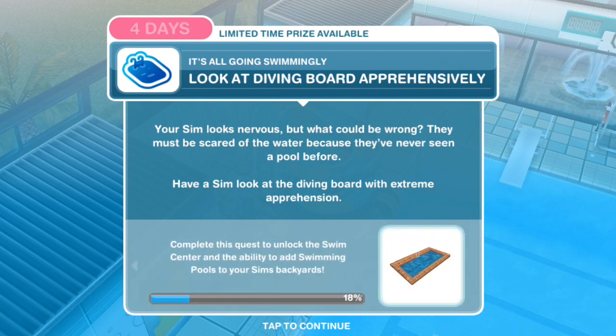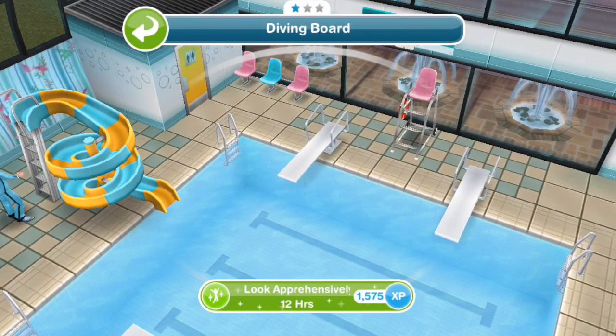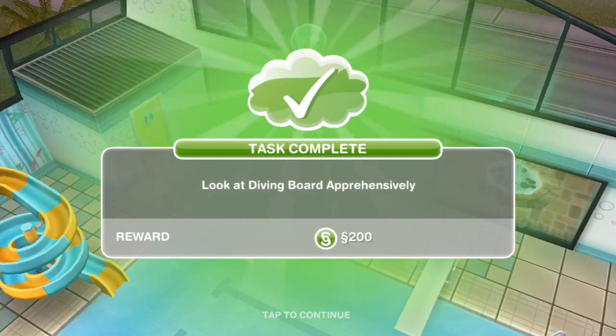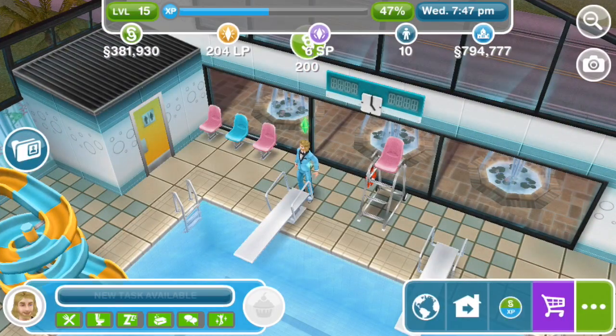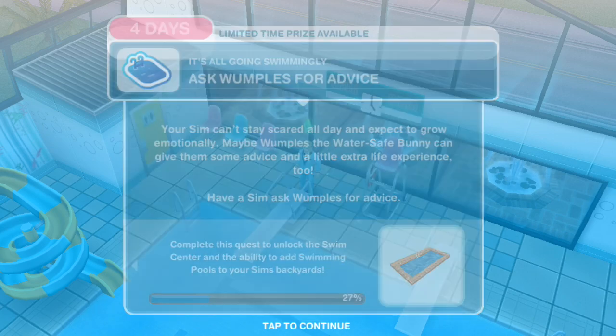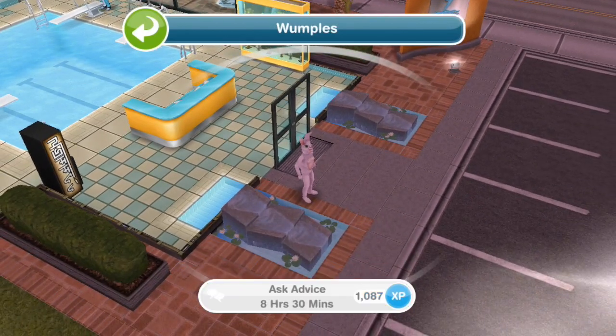Look at the diving board apprehensively — your sim looks nervous, but what could be wrong? They must be scared of the water because they've never seen a pool before. Have a sim look at the diving board with extreme apprehension for 12 hours. Then ask Wumples for advice — your sim can't stay scared all day. Maybe Wumples the Water Safe Bunny can give them some advice. Have a sim ask Wumples for advice for 8 hours and 30 minutes.